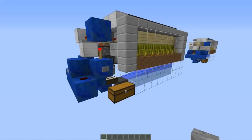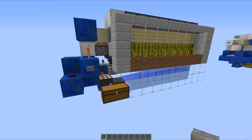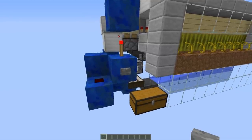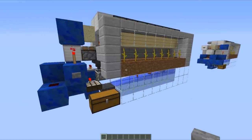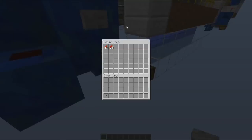Now as I'm sure you can imagine, there are hundreds of different automatic melon and pumpkin farms out there. Some of them are better than others, so I thought I'd run you through the good points about this design. The first one being, it doesn't waste any melons. Very few of them fly off to the side or spaz out. It's quite simple. Most of them go down the little hole — all of them went through and they all got pushed down into this hopper, which will then transfer all of those items into this chest.